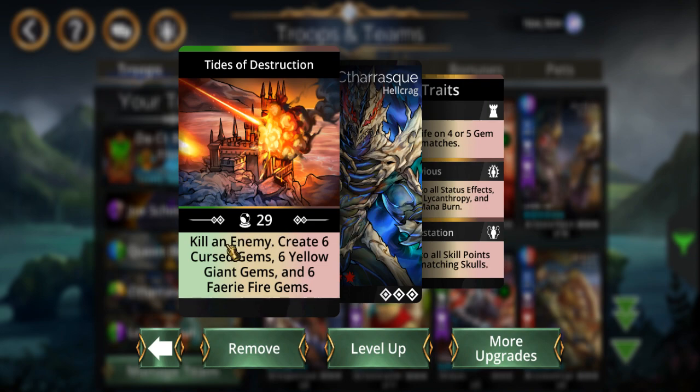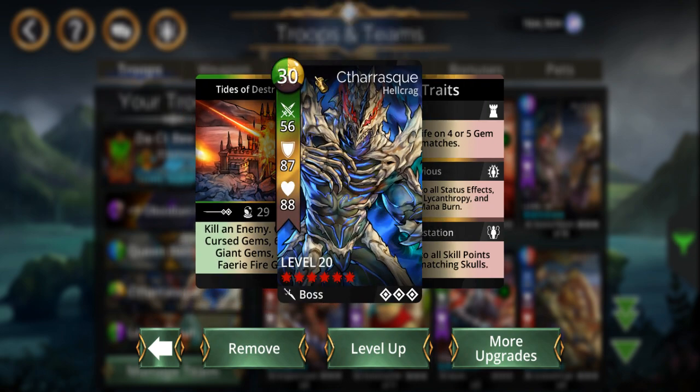This guy here, just like Zolgoth, kills an enemy but he creates six cursed gems — they're actually brown. For the longest time I thought cursed was a purple type ability, but no. He creates six brown gems, six yellow giant ones — I don't have anything that generates yellow — and then six fairy fire, which are green. So all three of these gems have the potential to loop.